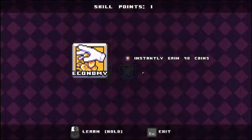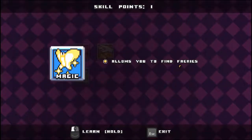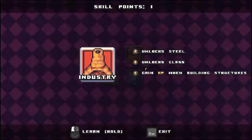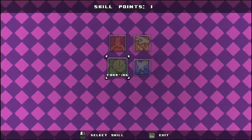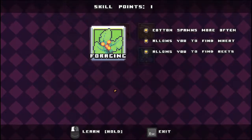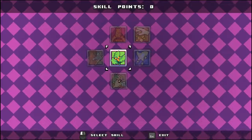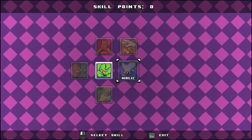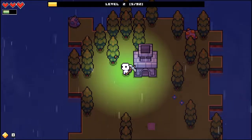Economy - instantly gain 40 gold. Magic allows you to find fairies. I guess forging would be better, right? That's just from my perspective.